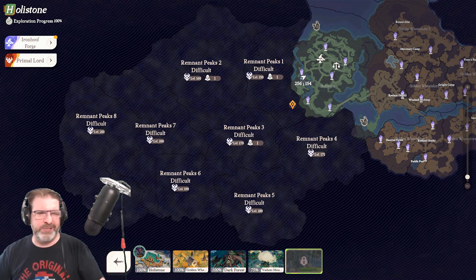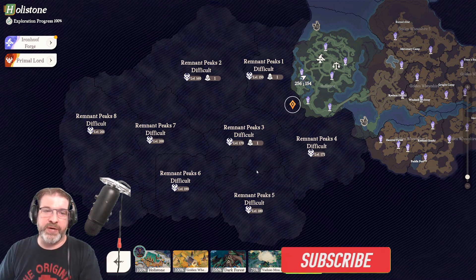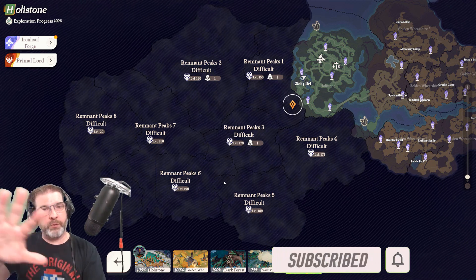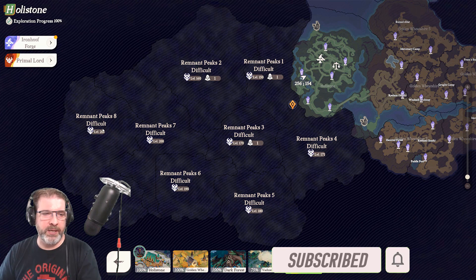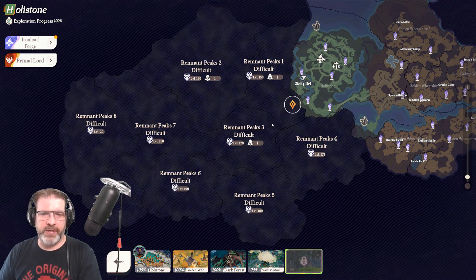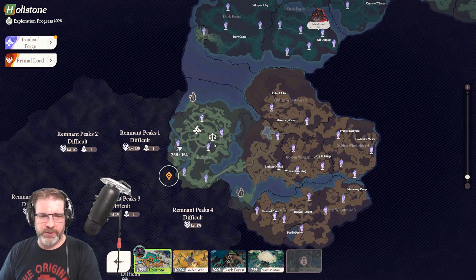Alright, welcome back. Let's take a look at the main story. I've unlocked the final area — Remnant Peaks. That's the final area of the story so far. You'll get all the way up to Remnant Peaks 8 and then there's going to be a continuation there. We don't have that story just yet, but this is what it looks like so far.